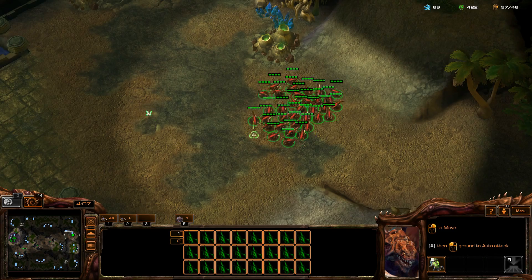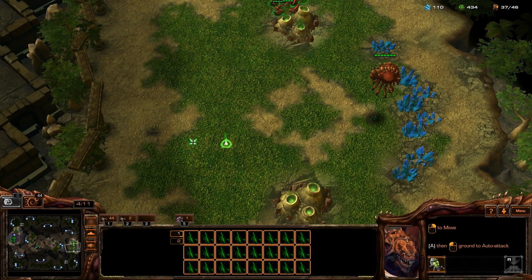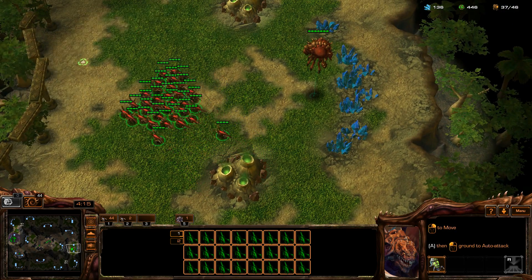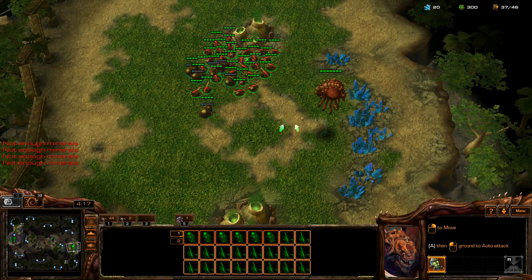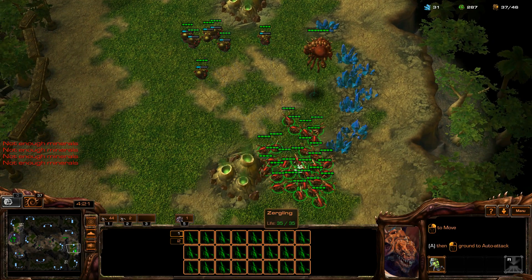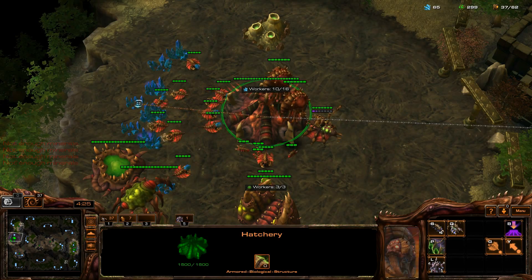So what this means is this was intended for Archon Mode, but you can also use it in single player. So you might be fairly used to seeing this as a Zerg player — obviously a bit earlier than this — but then you start to morph in some banelings, and normally you'd have to click there, hotkey there, hotkey that, and go there.